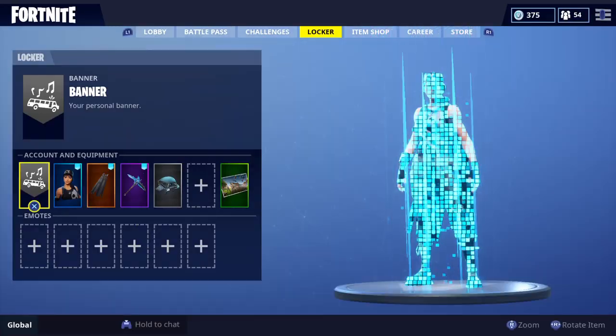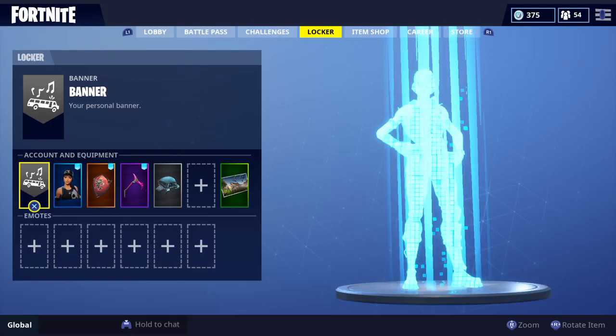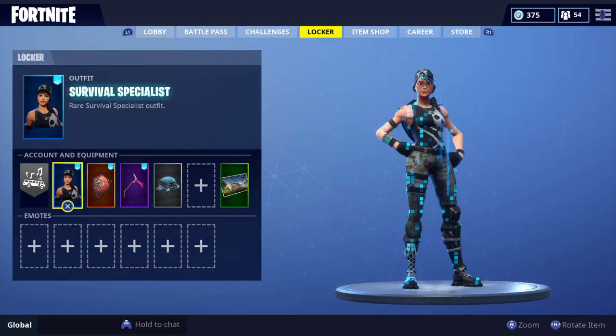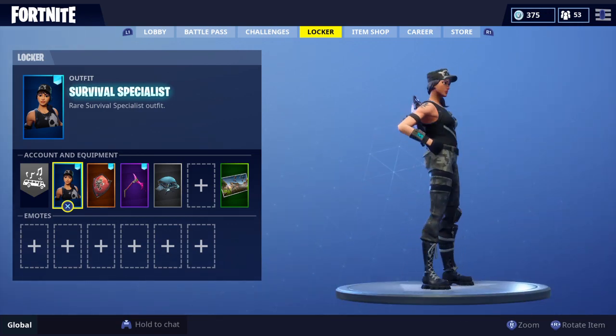The second one is Survival Specialist — put on the Red Shield and then the Rift Edge pickaxe. The Rift Edge pickaxe will kind of match the Red Shield, and the pink looks super cool with the black. I like this a lot — this is my second favorite combo, probably.